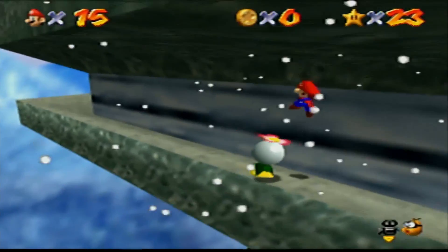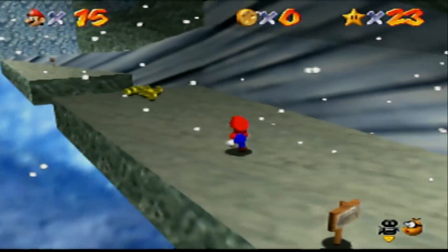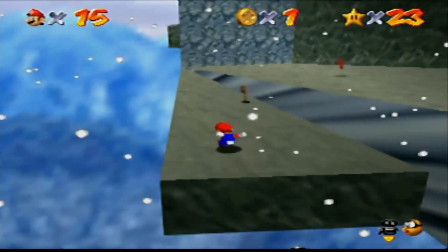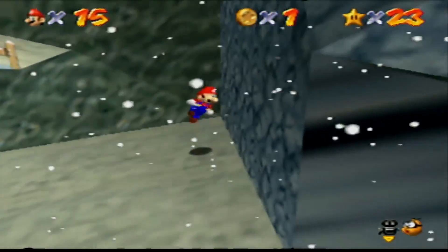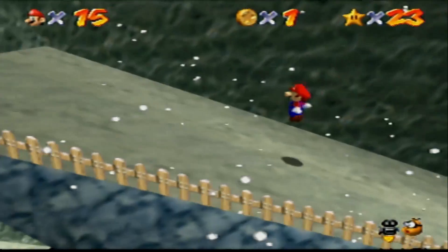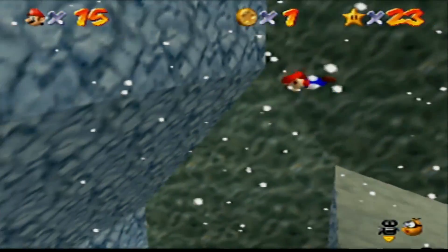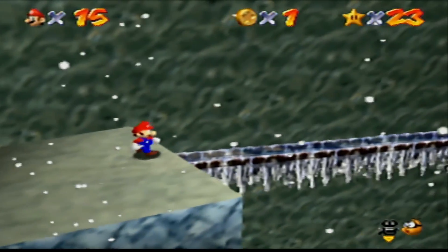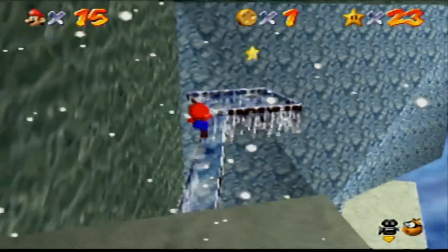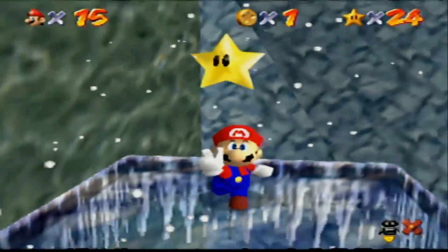Now we just gotta get past these guys. They want us to do a long jump here. We do a wall kick to get up. There we go — nice! Not too shabby. Level complete!